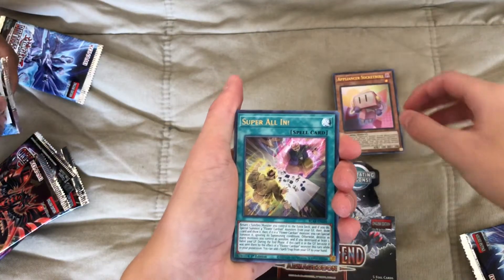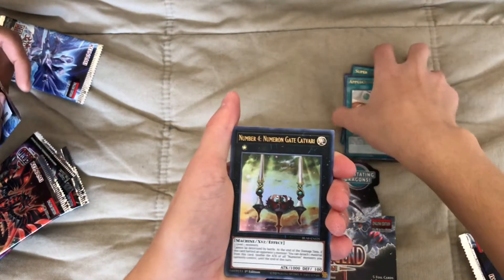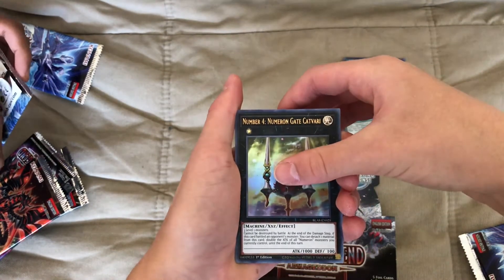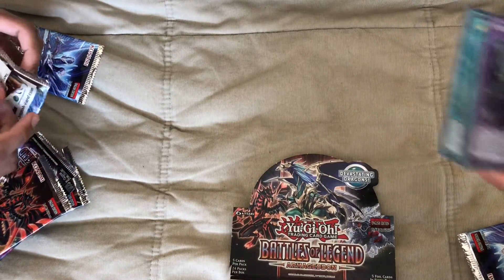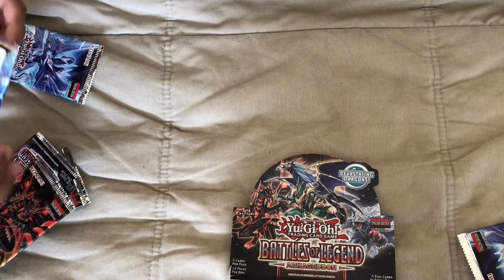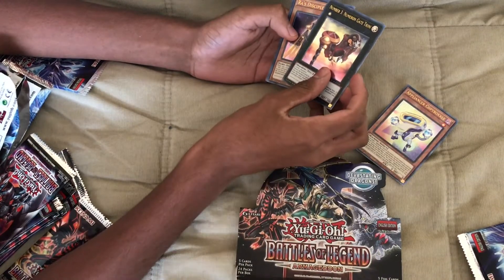Appliancer Socket Roll Super, all in! Appliancer Test. Numeron Number Four Numeron Gate. We have some Numerons. What's our secret rare? Fossil Dragon Skull Deals. Okay, that's my pack right there. Let's see how your pack is: Appliancer Copy, Appliancer Point Number Three, Numeron Gate Train.